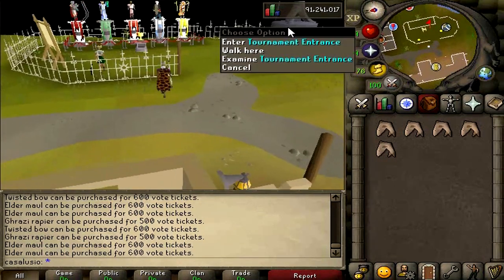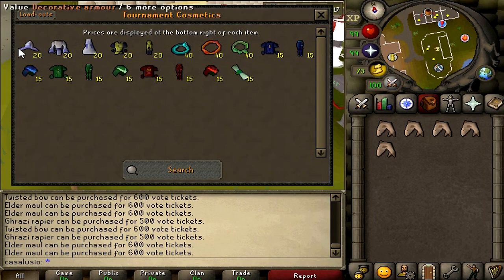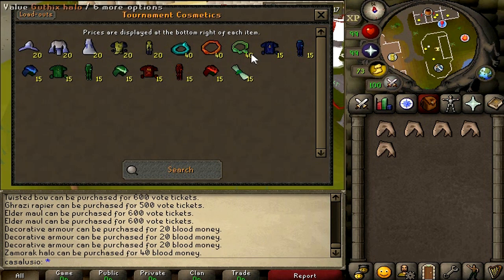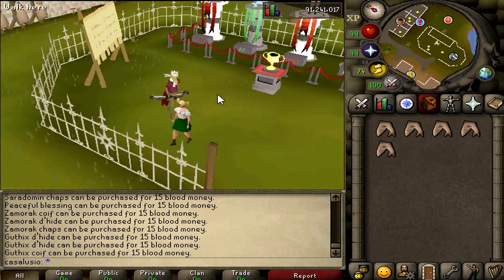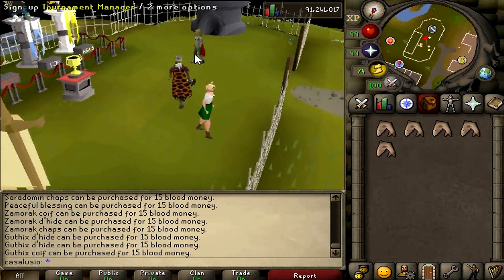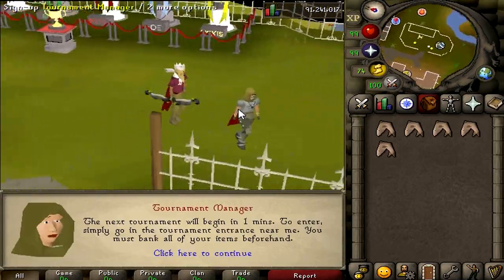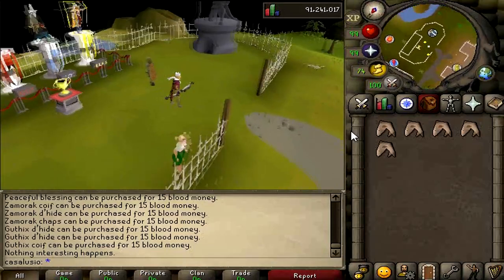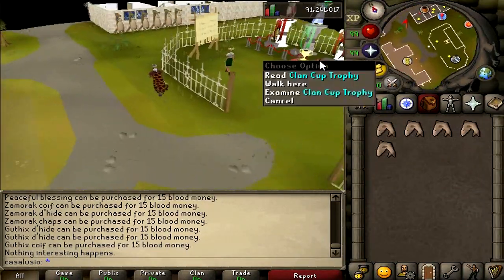Let's check around — there's a tournament cosmetics shop where she sells cosmetic items for blood money, fashion scape items. There's also a tournament manager where you can sign up for a tournament. So this is a mini tournament area — very nice, everything in one place: dual arena, tournaments, shops, and bank.